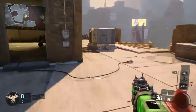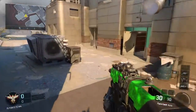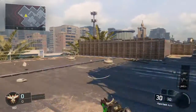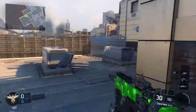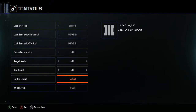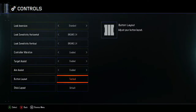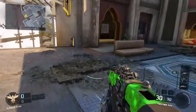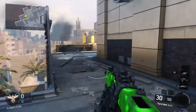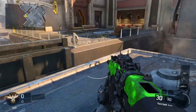What you want to do is, depending on what your slide button is — it will be the crouch button I believe. So whenever I say click your slide button, it will either be B or the right analogue stick down, depending on if you're on tactical or default. To do this you're going to have to be in the air at some point, so most people just jump and then do it. While you're in the air, activate the slide — basically just click the slide button while you're in the air.